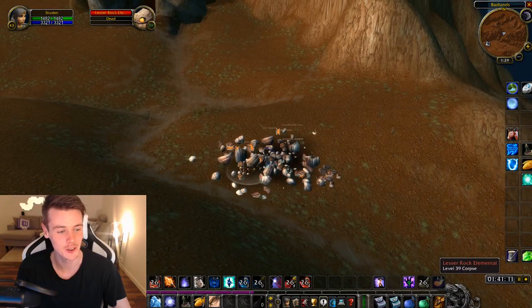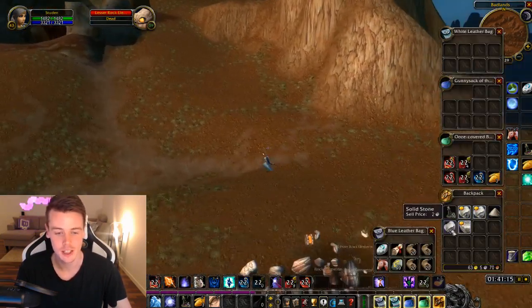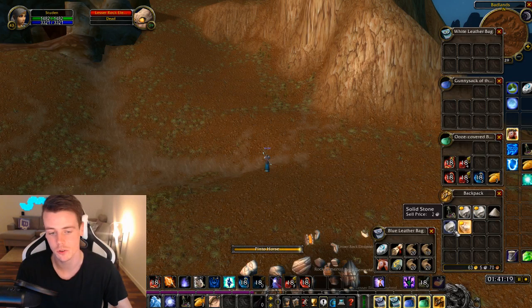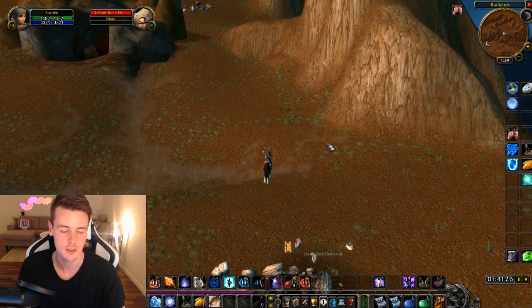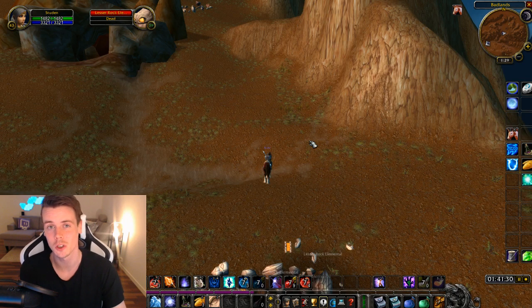Doesn't sound that interesting at all, I know. But these rocks right here — they sell for a lot of gold. It doesn't seem like a lot individually: 10 silver, 5 silver, 4 silver, 2 silver, 2.5 silver — but you actually make 7 to 11 gold per hour.